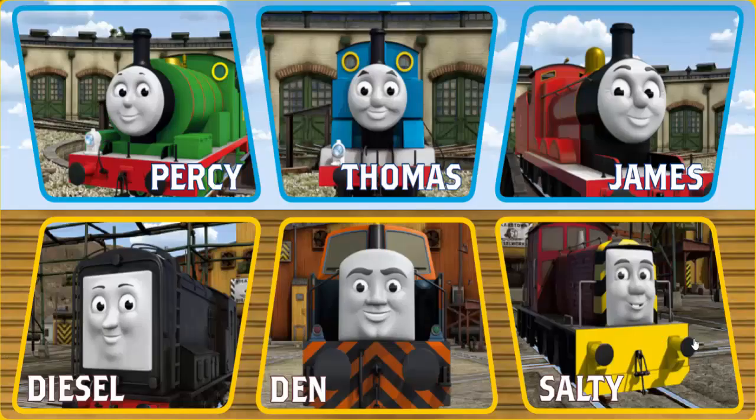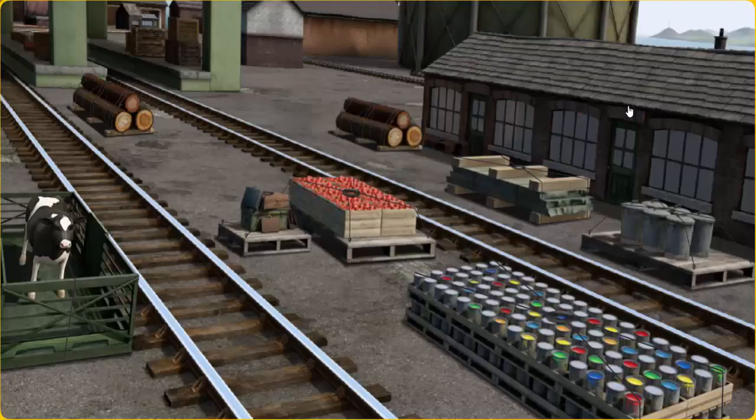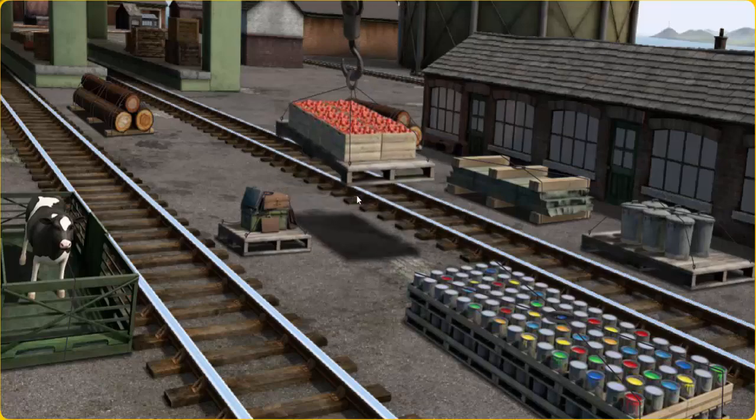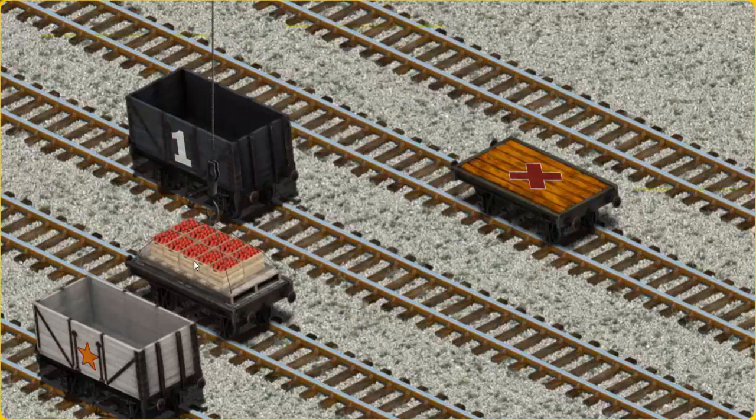It's a busy day at Brendam Docks. Thomas and his friends have many deliveries to make. Choose who will make the next delivery. James must deliver the crates of apples to Farmer McCall's farm. Help Cranky find the crates of apples. There you go. Let's lift and load. Now the cargo must be loaded. Help Cranky find the white flatbed with the picture of a blue house. There you go.